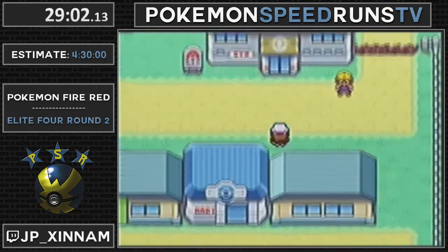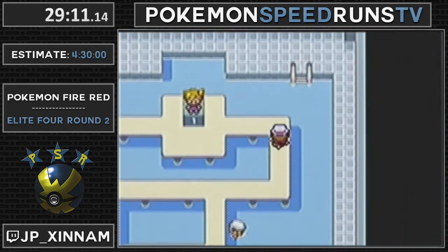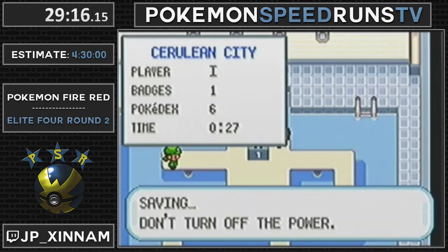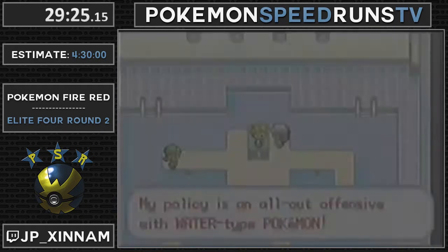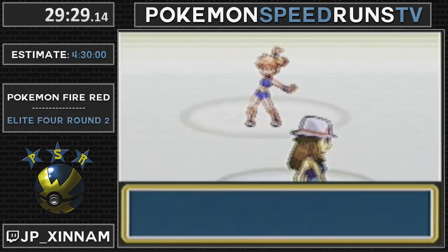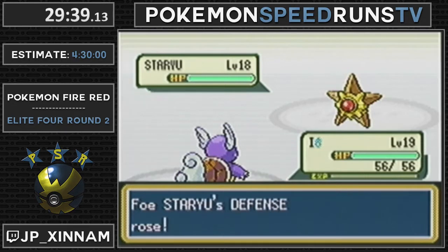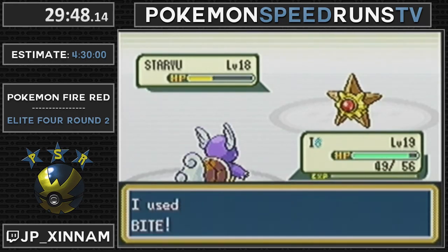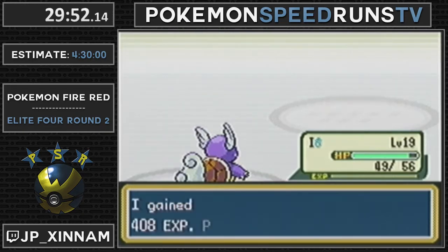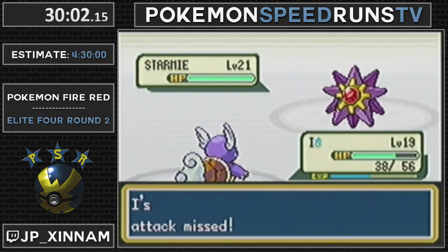Now we go fight Misty. One other difference between Gen 1 and Gen 3 - trainer positionings are slightly different, so I don't have to fight two trainers in this gym, just one. He's saved before this fight because it can get pretty ugly. If I get crit-swifted it's over - that's happened. So I lead with Mega Kick. Staryu typically uses Harden turn 1, and under 50% health Staryu is much more likely to use attacking moves. Then we Mega Kick and double-bite the Starmie. And I missed. Double miss. I'm gonna heal now.